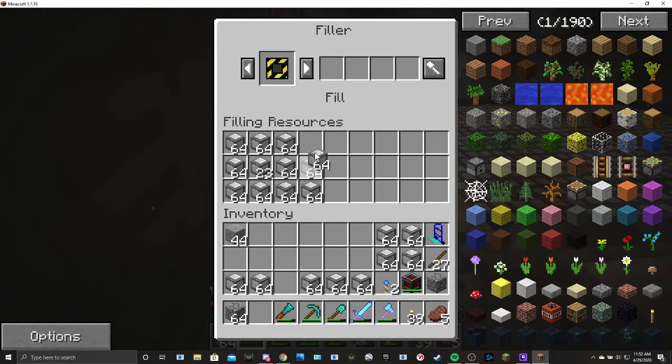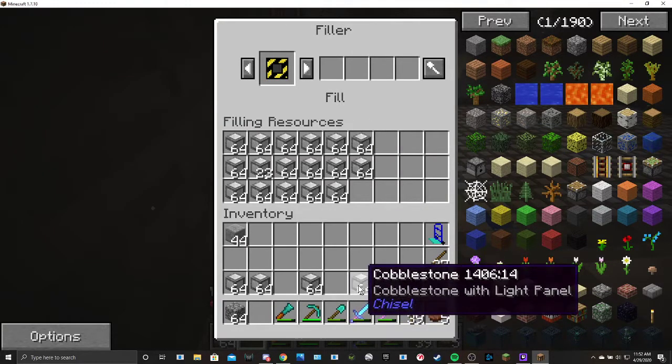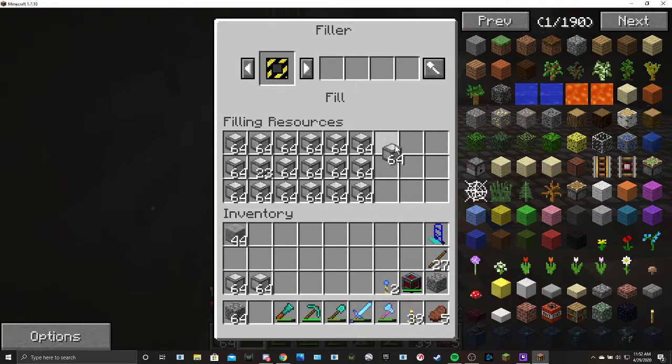You fill it up — it's going to take more than this, so I'm going to make some more. As long as you only put landmarks in all four corners, it'll just do a layer. I've got it set on fill — you can change it, it does all kinds of stuff. It'll flatten, it'll frame, it'll make everything above the horizon the same level, it'll make pyramids and stairs.